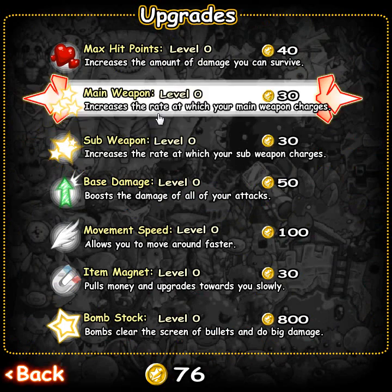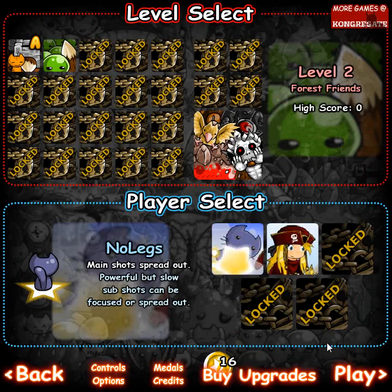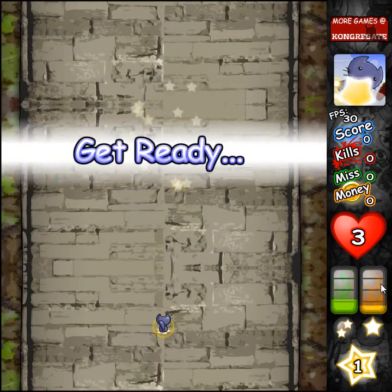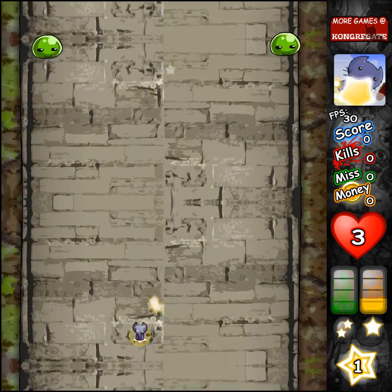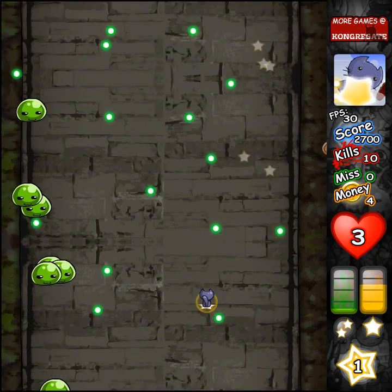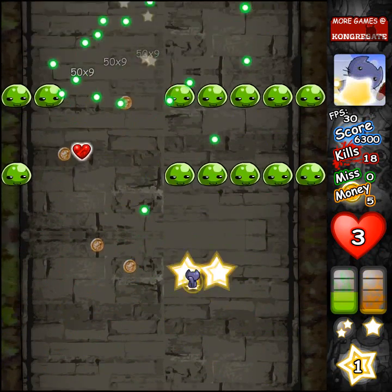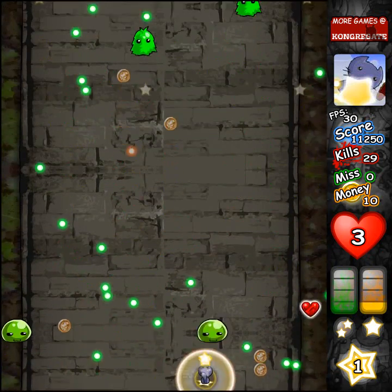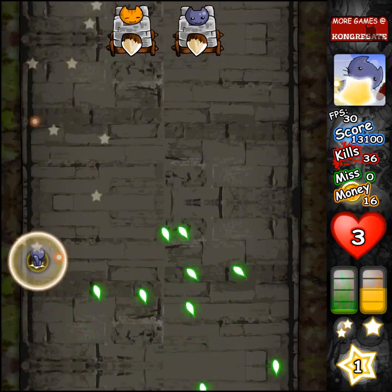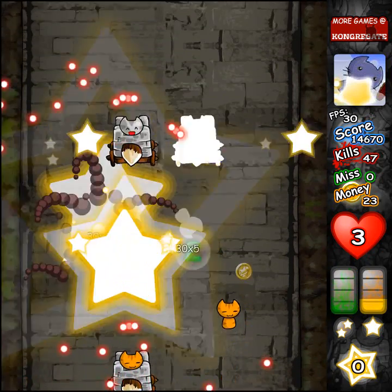Let's go ahead and get some upgrades. Main weapon, sub weapon — you mostly want to focus around dealing damage. Shooting more bullets is generally relevant, and more damage only helps in the later levels. Now we start seeing some actual bullets on the screen. I keep pressing the wrong buttons — I tried to set up my controls like I usually play Bullet Hell games and I think I failed. My muscles remember the buttons; my brain does not.